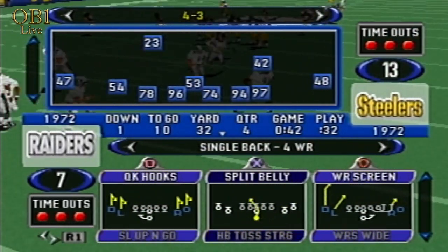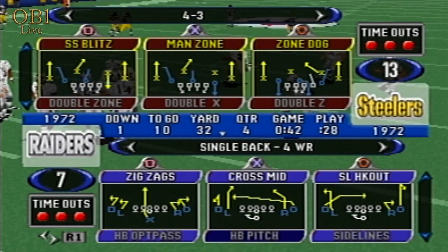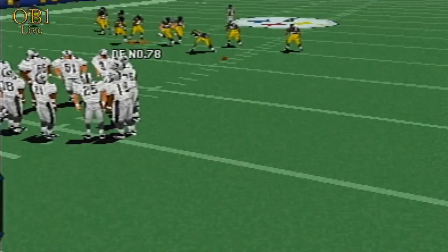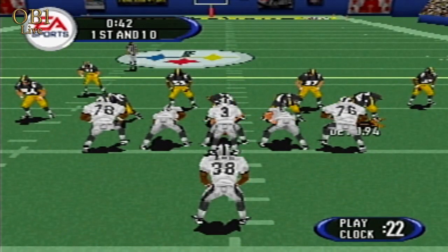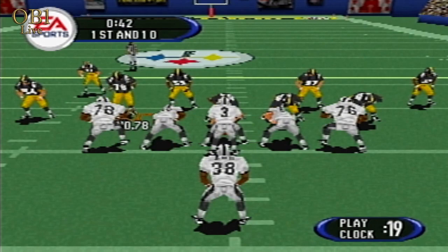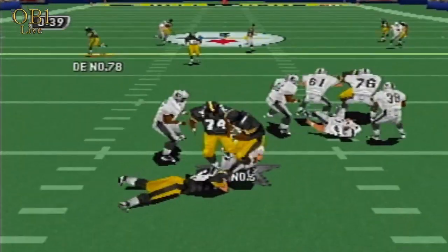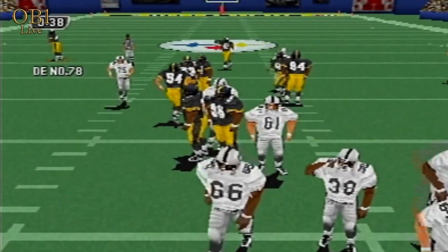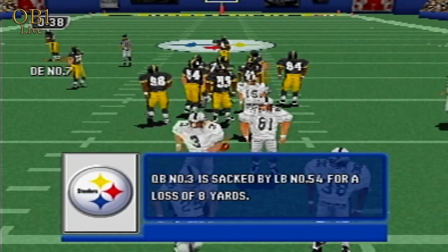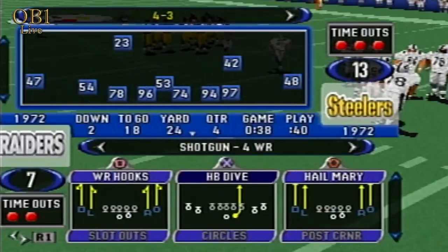He got a couple key blocks, and he found enough room to set him up with good field position. Blitz is coming. Number 3 goes down. Raiders take the timeout. Two timeouts remain.